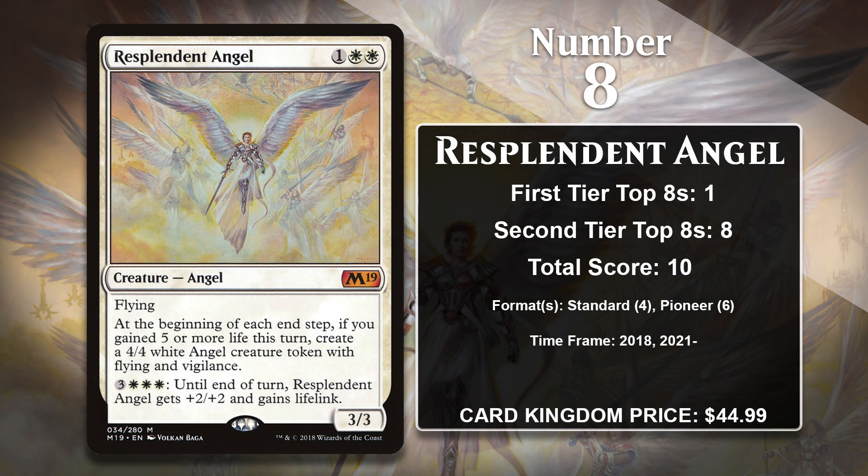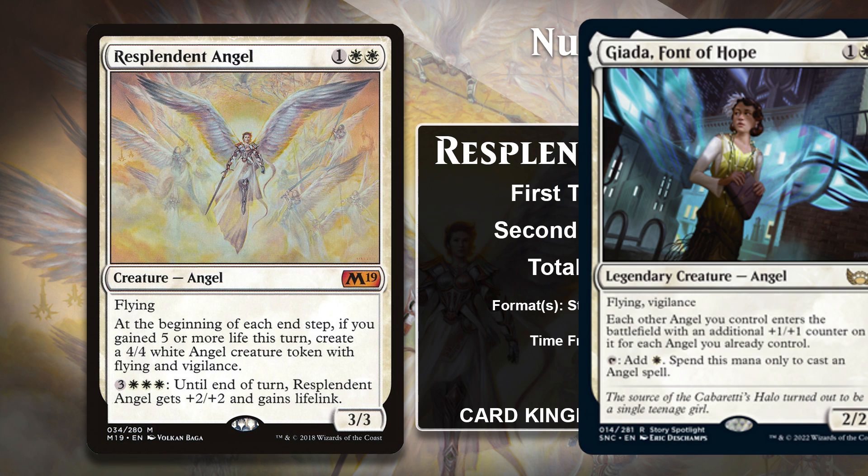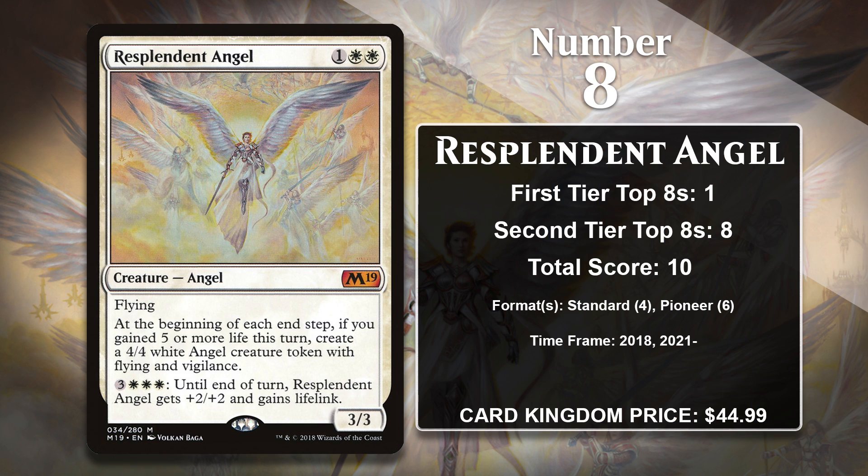At number 8, it is Resplendent Angel. This angel starts with nice stats as a 3-mana 3/3 flyer, and it has a life gain payoff ability. If you gain 5 or more life in your turn, the angel cranks out a 4/4 angel during your end step. It also has an activated ability that allows the angel to gain +2/+2 and Lifelink, and if it's allowed to do combat damage that turn and survive, it will trigger its own ability during your end step. While in Standard it found the most success in Angel Tribal, it's also gained points in Pioneer in decks like Collected Company and White Weenie, as well as that format's version of Angel Tribal. Those decks recently got an additional boost thanks to the printing of Giada, so it seems like the angel may be well-positioned to gain more points in that format going forward.